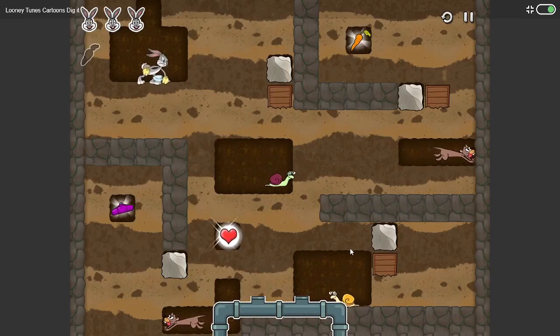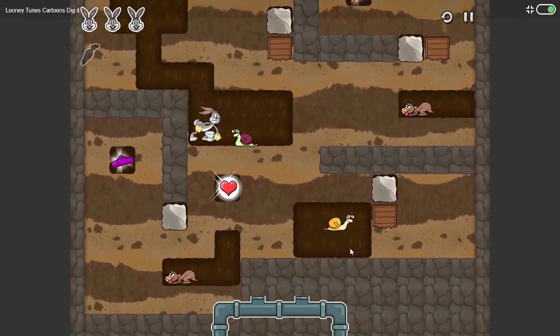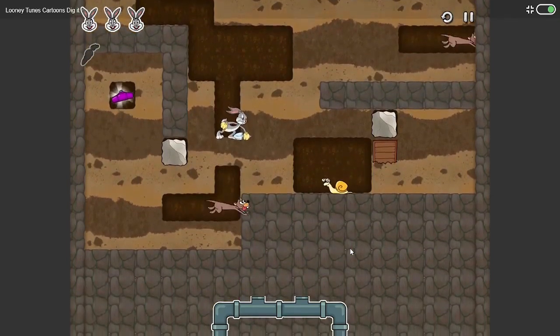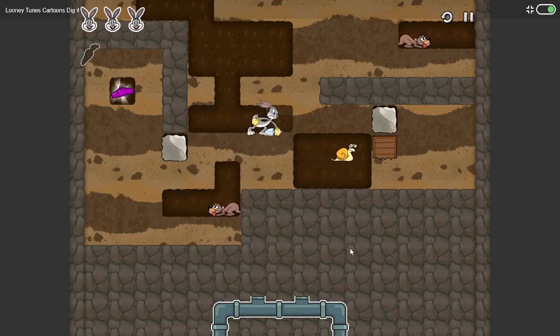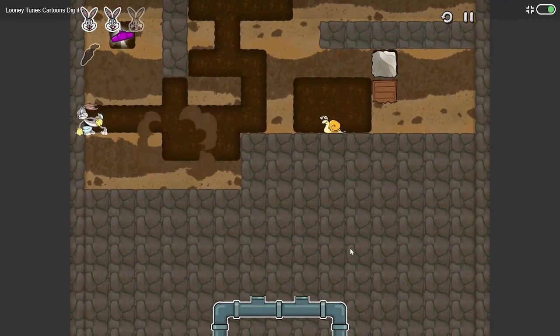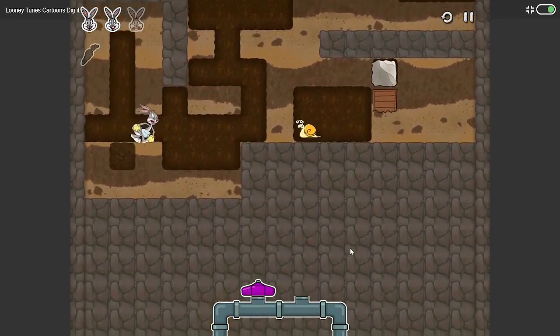My carrot's up there. Go down this way, kill this dude, get a life. This is gonna be hard because he's gonna get me. They can only be killed from the side. I got him — nice! Lost a life though, not good.